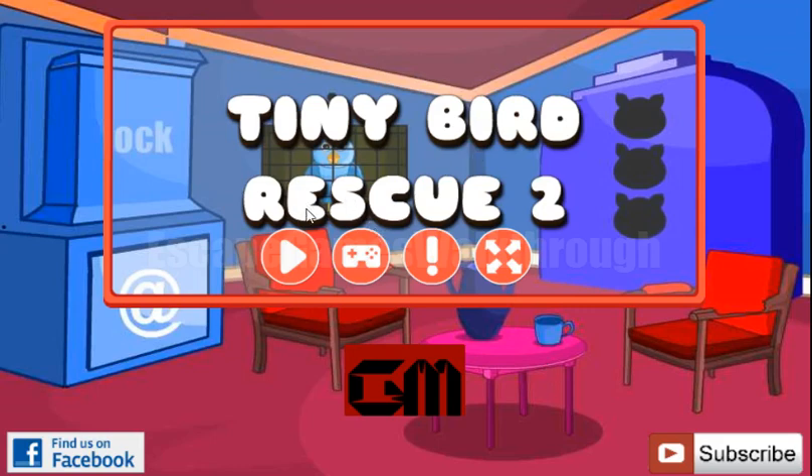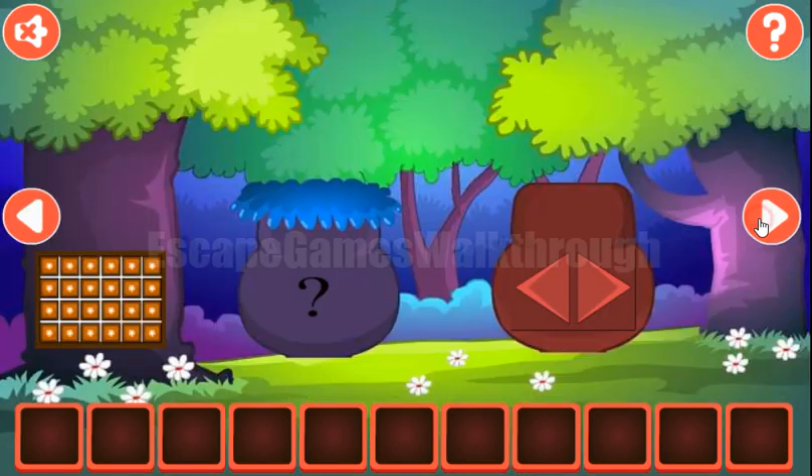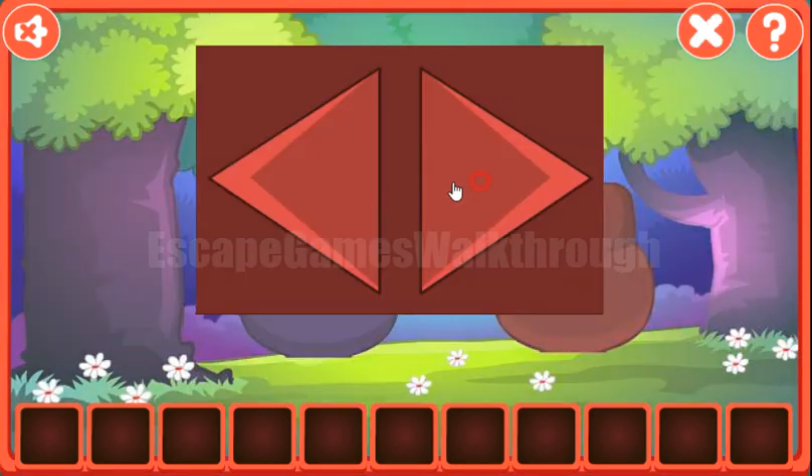We are playing Tiny Bird Rescue 2 by Games2MetalStat. Here we can see birds looking to the right, left, right, right, left, right. It is to be used here. Right, left, right, right, left and right.